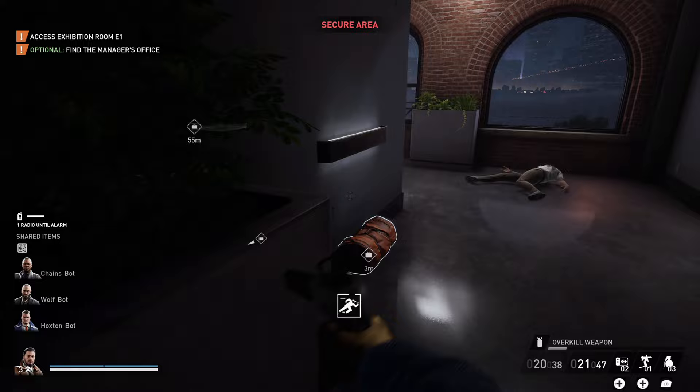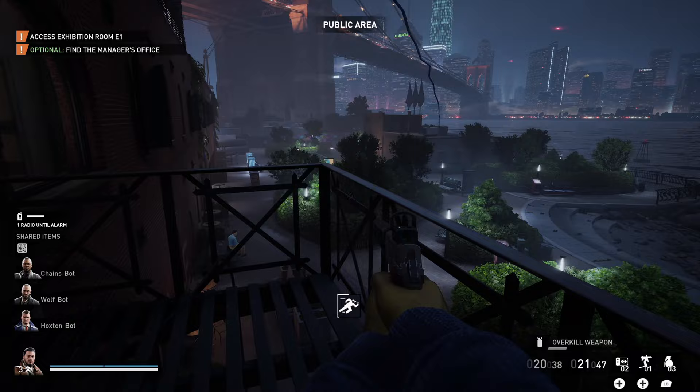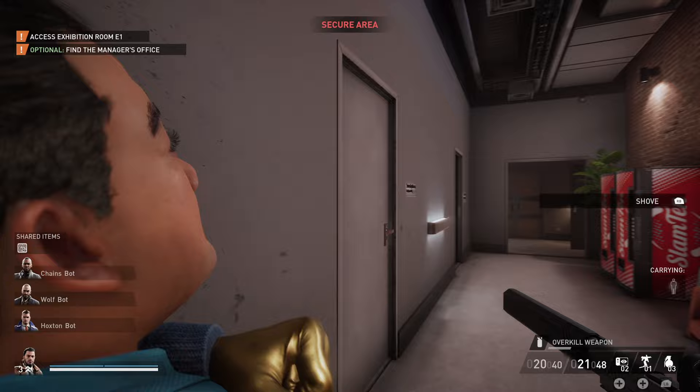You probably grabbed the zipline bag favor off the street when you spawned. Make sure you climb up onto the back balcony and deploy this zipline, which will take loot towards the escape van while you're in stealth. There are two places to deploy this bag, so make sure you deploy it in the right place.